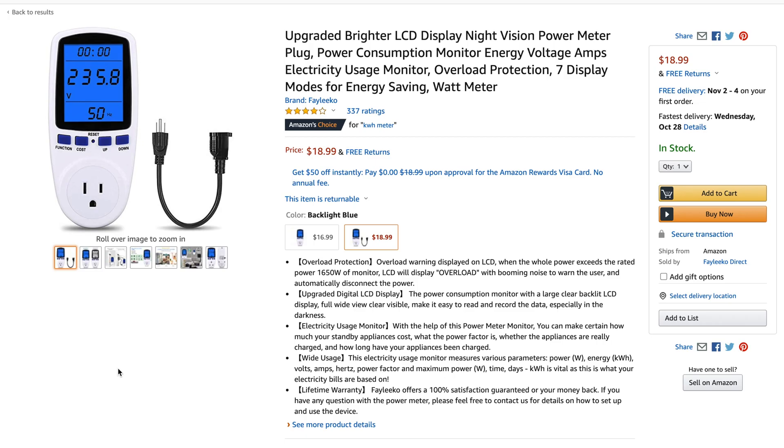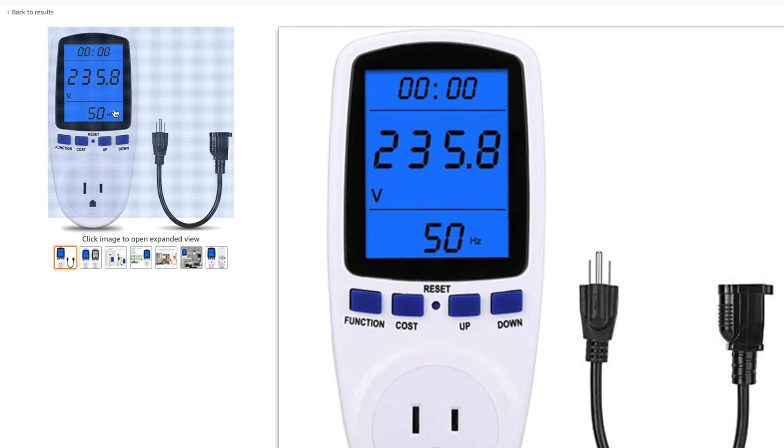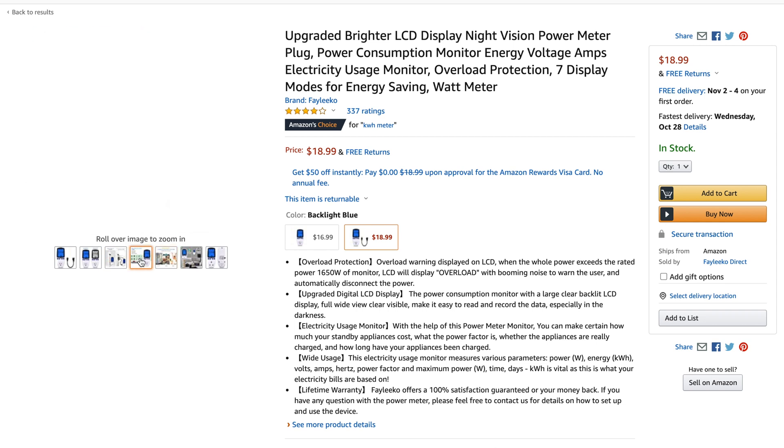So I just got this in the mail. It's the kilowatt meter. You just plug one end to the wall, one end into your rig, and boom! You know exactly how much watts it's taking, because the software just isn't accurate on this kind of thing. I got this one because it came with an extra little extension cord, and it has all kinds of different settings. You can put in your power cost, and it'll say over the last three hours this device has consumed this many watts. So this is your overall cost.